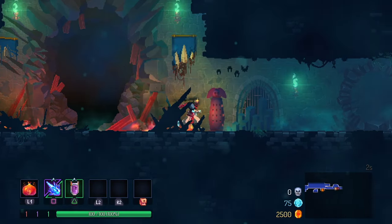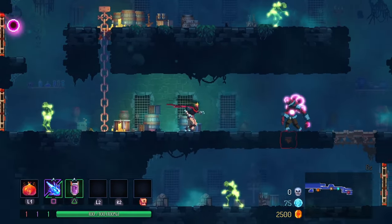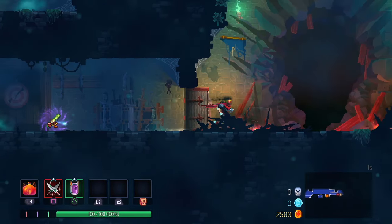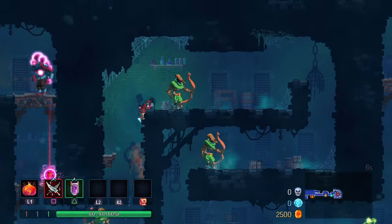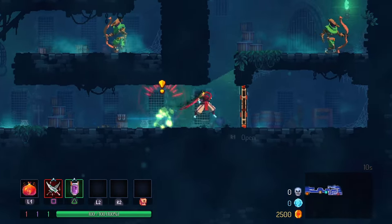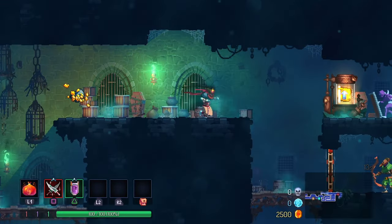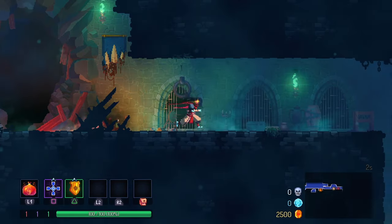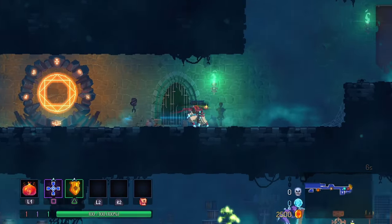The levels in the game are the same — you'll always start a run in the Prisoner's Quarters — but the way they're built is always different. The game uses procedural generation to make levels from scratch when the game loads, so every time you play it will look familiar but never be designed the same way. This is a staple of the roguelite genre, encouraging players to repeatedly experience familiar areas in new ways while improving their skills. Procedural generation helps keep the game fresh after dozens and even hundreds of runs.